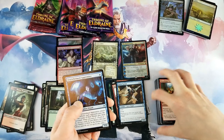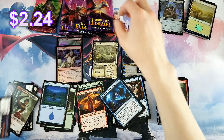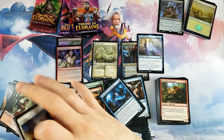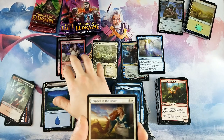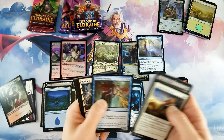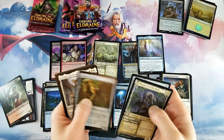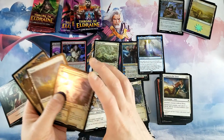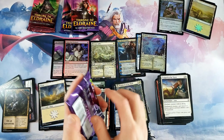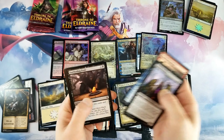I wouldn't be opposed to getting an Oko either. Magic Mirror — all right, another mythic, happy with that. Oko was banned and dropped down to like thirty dollars. I saw people on Facebook groups selling two for fifty bucks and now it's already rebounded. Another foil on this one — Linden — and Fairy Guide Mother foil in the storybook, that's pretty sweet. Wow, this bundle is turning out really good.